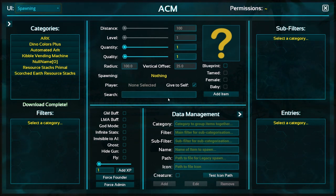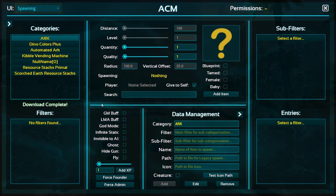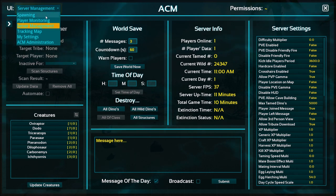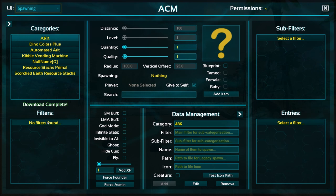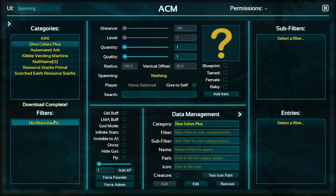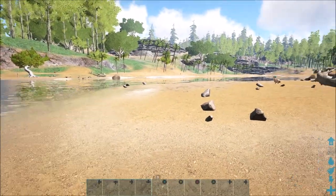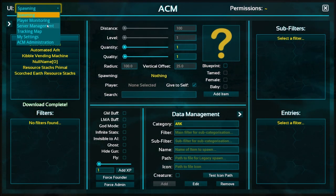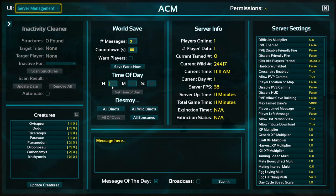You guys are really going to like this — it's so easy. As you can see on the left we've got all our other mods like the vending machine, all in their categories. At the top you've got Spawning. However right now it's showing 'No filters found' for some reason, so let's go back and try again.